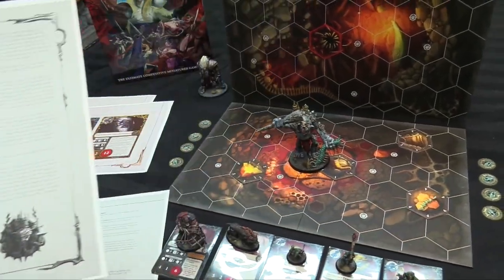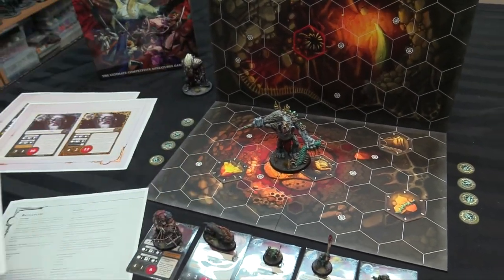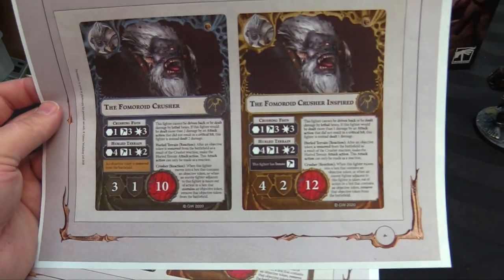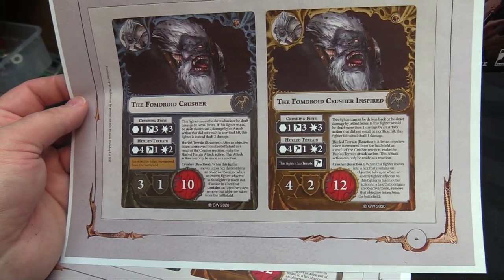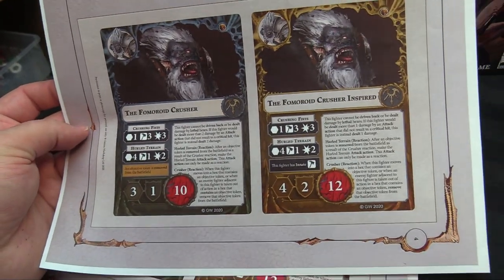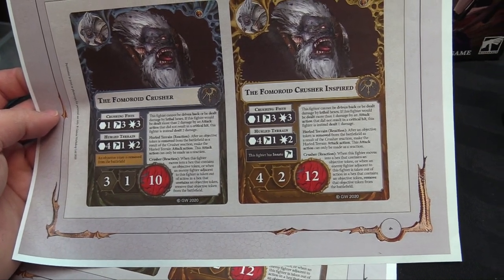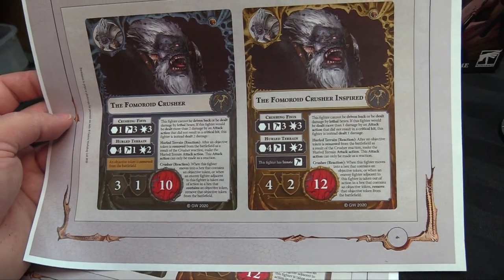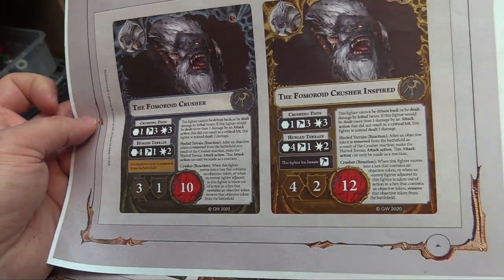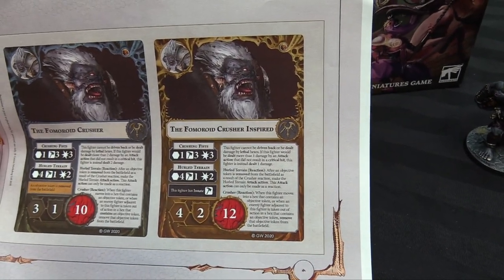The Fomoroid Crusher doesn't get move or charge tokens, so he can always move and charge every time he activates. He has no power deck and doesn't pass during the power phase — each time he would take a reaction, he does. His card: 10 wounds, 1 shield block die, and 3-hex movement. His Crushing Fists are 3 smash for 3 damage, and his Hurled Terrain is range 4, 1 smash for 2 damage. He inspires when an objective token is removed. As a reaction — Crusher: when this fighter moves onto a hex containing an objective token, or when an enemy fighter adjacent to this fighter on an objective token is destroyed, he immediately hurls terrain. He picks up the objective and throws it at somebody close by.